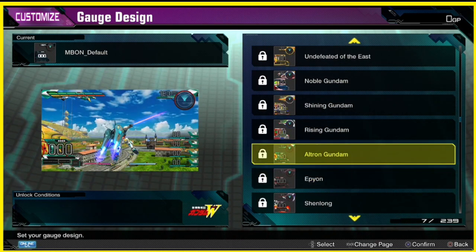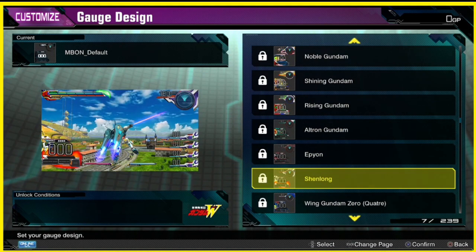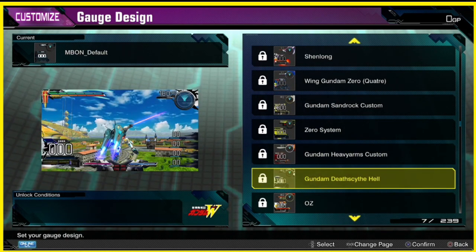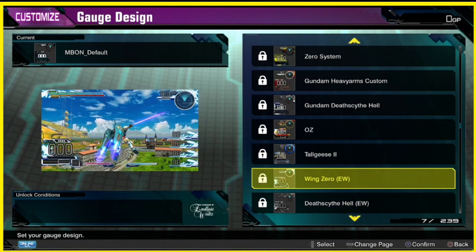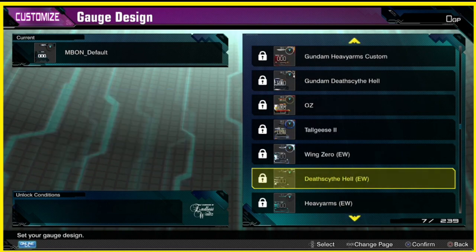Got one for Epyon — oh, we're in the Wing Gundam section now. Oh wow, these are so damn cool. We got the OZ HUD. Wing Zero HUD looks pretty cool — looks kind of like the snow one.